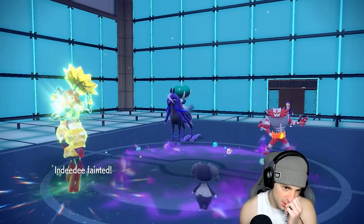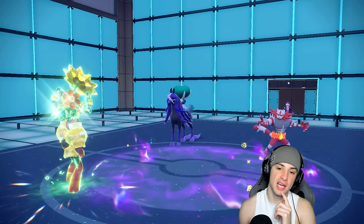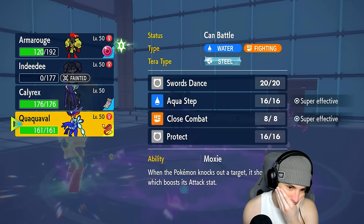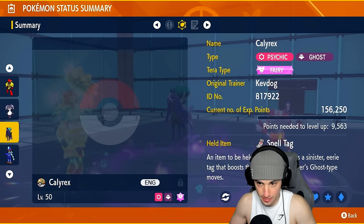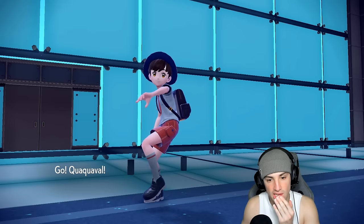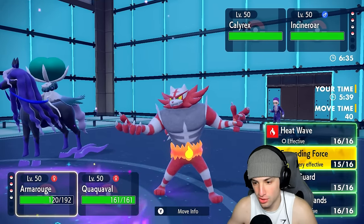Quaquaval comes in with Focus Sash. I still have Tera or I could go into my own Calyrex. Calyrex is super fast — a bit too fast. I ended up sacrificing my Armarouge. We've got three turns left in Trick Room. I'm just gonna go into Heatwave and Close Combat — I don't really want the speed boost right now. Trick Room might be biting us, we'll see. They have a bunch of Pokémon to counteract Trick Room.